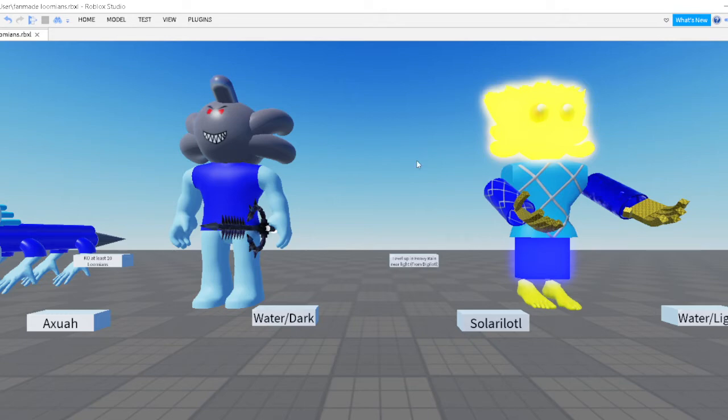And now, the third form of Digi Low Tool — the final form of some Digi Low Tools, or Branch Evolutions. So the next one is the Pure Water Type Lumion. Let's get right into it.